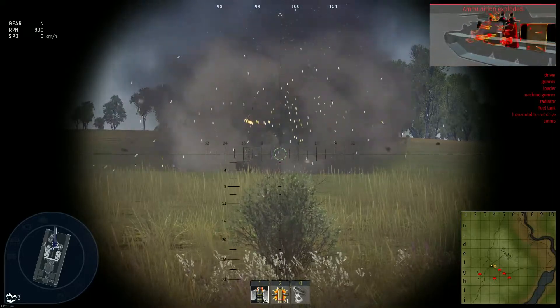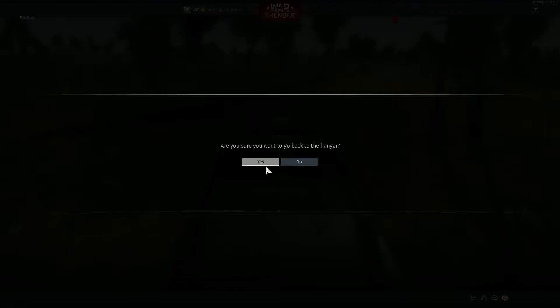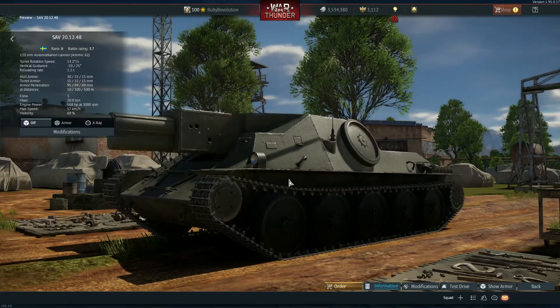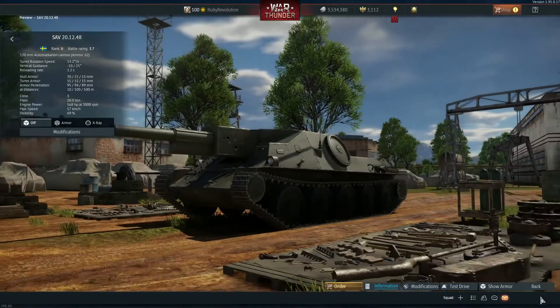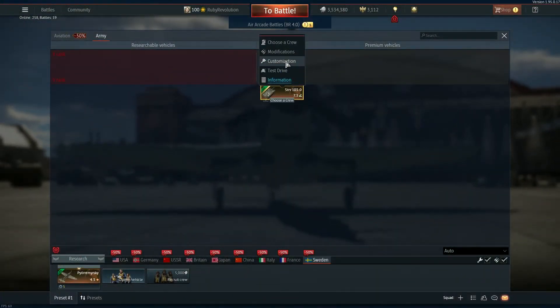The shell has 890 grams of explosive mass — if it goes through, that's going to cause major major damage and give people a really bad time. This is a really nice low-tier premium, I think it's going to be great. I might actually get this one. Let's move on to my main event for this update — the S-Tank.